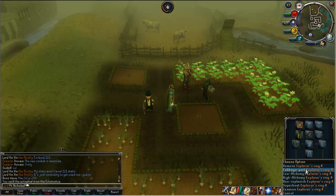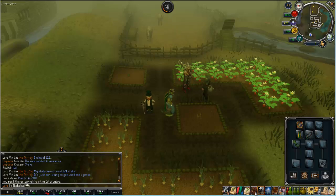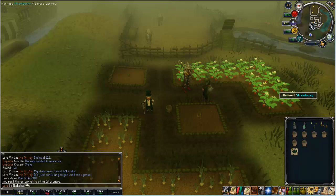This is the explorer's ring — it will teleport you to the cabbage port. This requires you to complete a diary, though I'm not entirely sure which one it is.